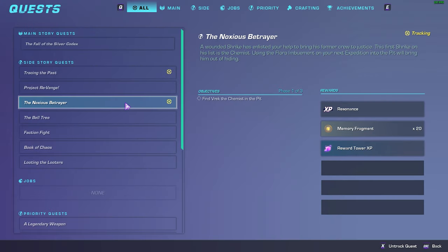If you're like me, you fail to read the details of quests. So in the quest Noxus Betrayer, to find Vreck the chemist, you need to do the actual expedition, the pit. He's not found in the area of the pit in the highlands.